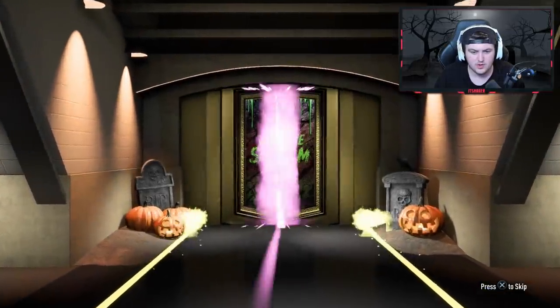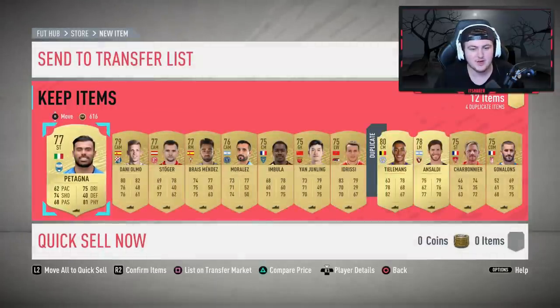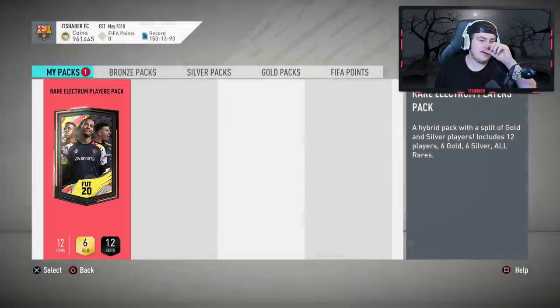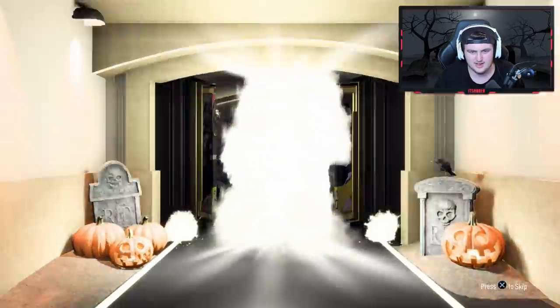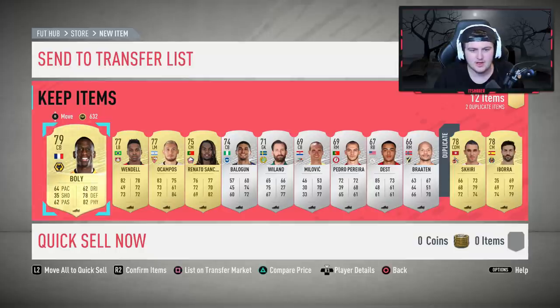For the premium gold players pack, sadly it's not going to be a board — disappointing again. We may get some UCL players but not even a single UCL player. Nothing selling for anything there. Now we're ending off with the rare election players pack — come on, we need a walkout this entire pack opening. Unfortunately that is a non-board, so pretty poor pack luck today. Nothing spectacular, nothing new, nothing good.